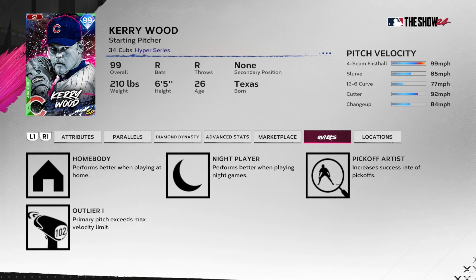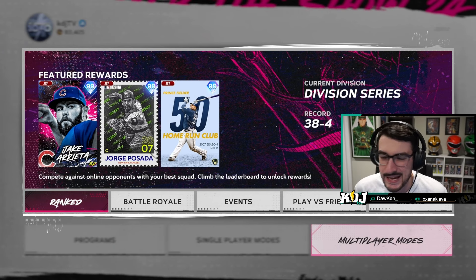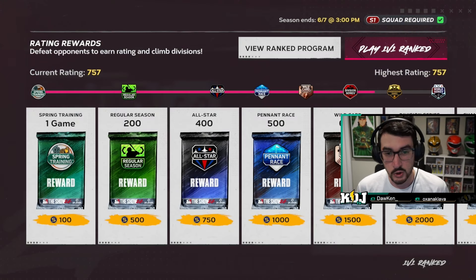When we're talking quirks, we've got outlier, homebody, and night player. So we're gonna try to get a night game at home. The problem with Kerry is the controls — we don't know where the ball's going, and let me tell you, that frightens me to my core. But we're gonna do our best. We are 38 and 4, we're doing swell, rated 757. Let's go give Kerry Wood a whirl.